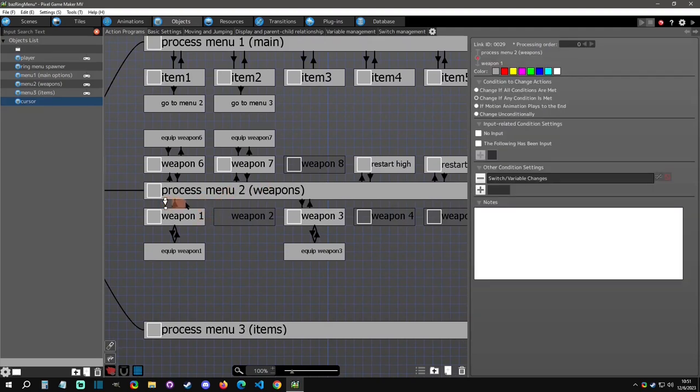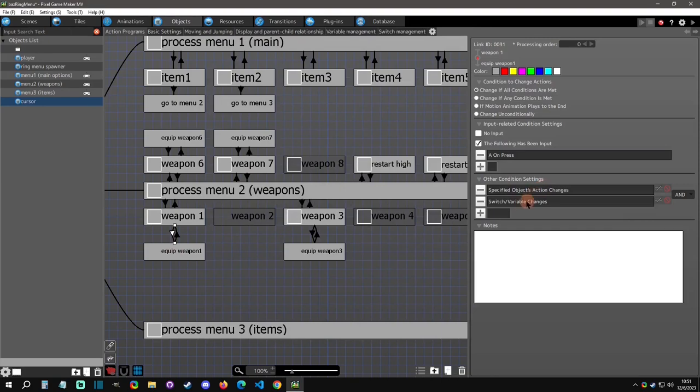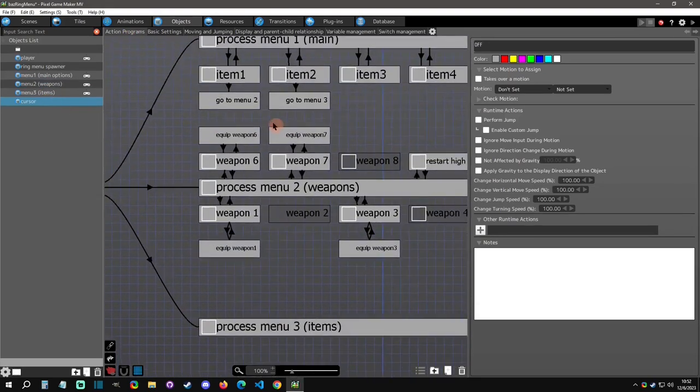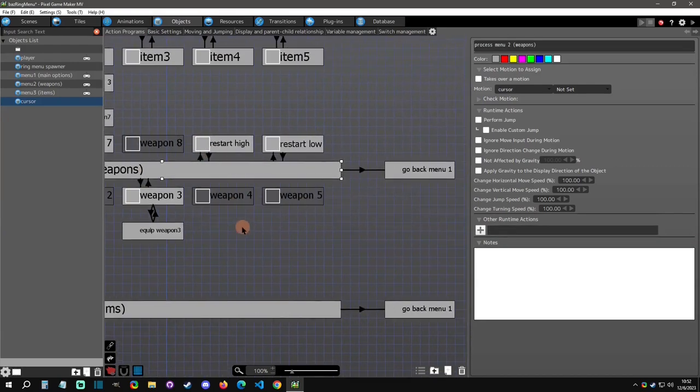Following the process: there's a switch for weapon selection one. If weapon selection one is active you show the text name, and then if you have it you can equip it. We reset some switches and turn on the ones required. In the weapons, all weapons are determined by a common switch and have a connection point associated with them — that's what determines what effects are showing. When you equip it, it resets switches, turns on the new equipped effects, then goes back to process.